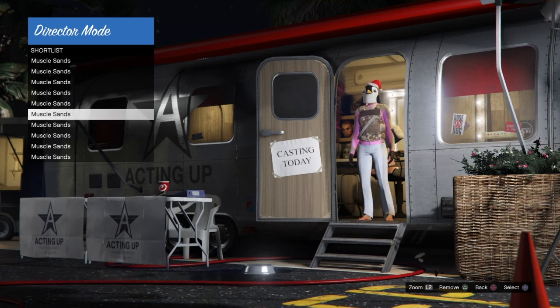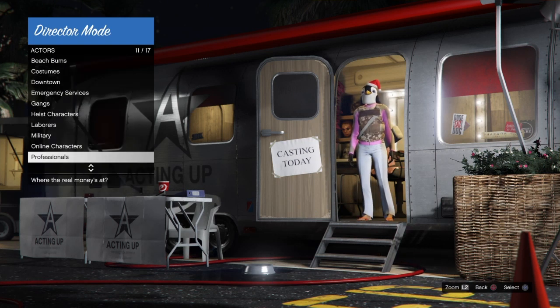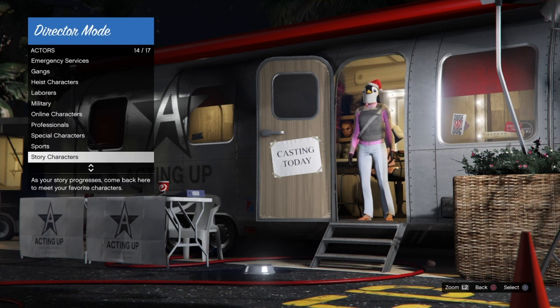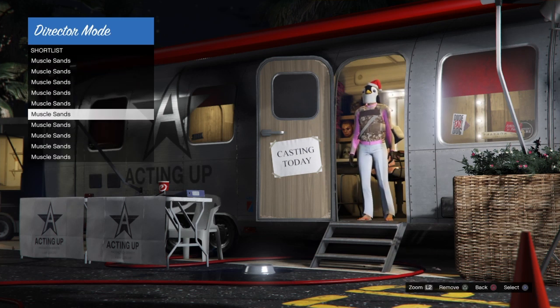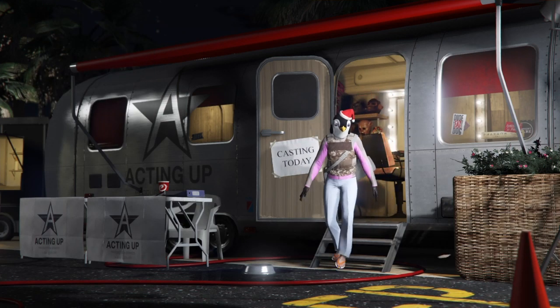I'll test my chosen outfit one more time to be sure it will come online before exiting story mode and losing all the hard work. It seems to be good, so I'm going to go back into my shortlist actors, select this outfit, and take it into Director Mode.